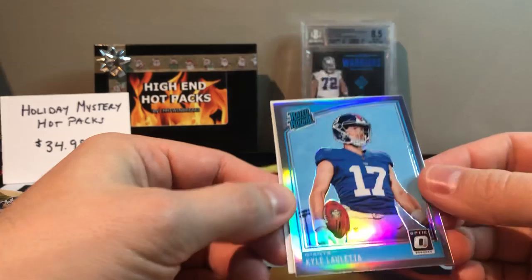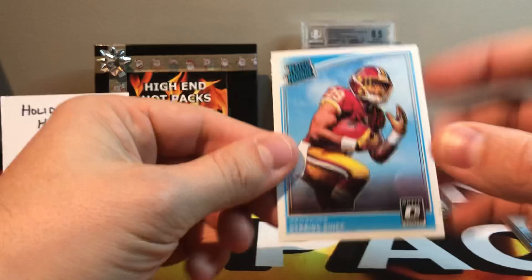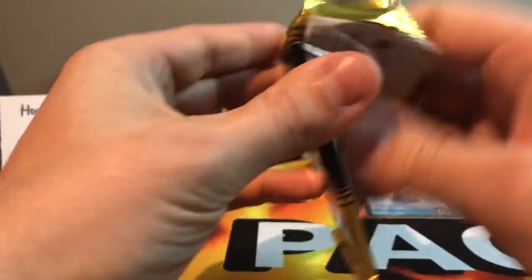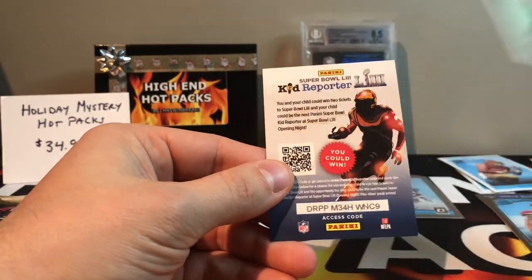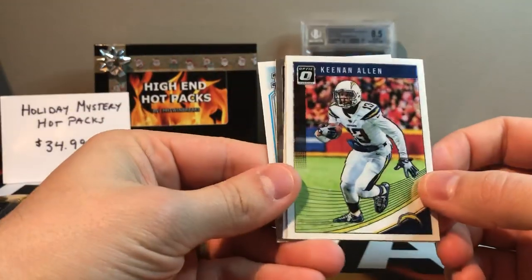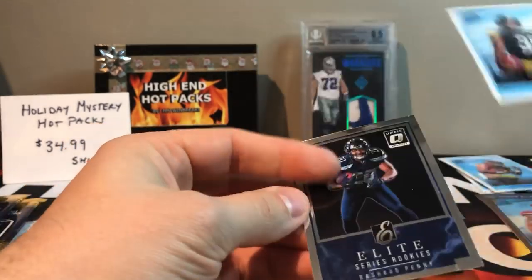Derek Carr. Oh, a chrome of Kyle Lauletta — Kyle Lauletta chrome! And we got Darius Guice rated rookie, back playing after being injured. Got Crowder, there we go — Tom Brady, always put those aside. Put that with the Mahomes. Mixon and Kirk. Ben Kurt rookie. Got a Keenan Allen.